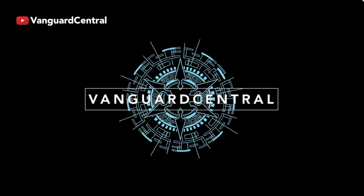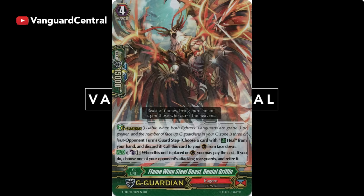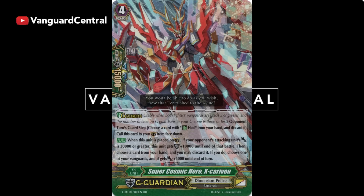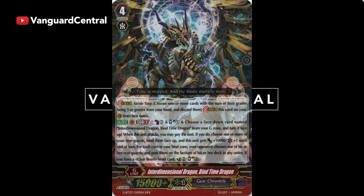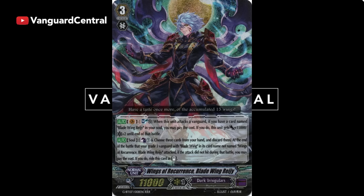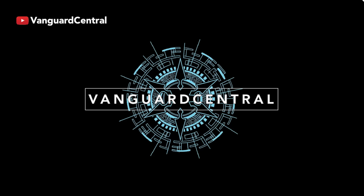With the release of G Booster Set 7, we're excited to see that Kagero is definitely coming back, Angel Feather is only getting stronger, Gold Paladin can make the fattest lanes known to man, Dimension Police keeps getting bigger Vanguard swings and super drive checks, and Gear Chronicle got another deck variant with Chronofang Tiger instead of Chrono Jet. Dark Irregulars got new Blade Wing support, and we're going to get even more Dark Irregular support like the Fusion Shaharit strides in the next booster set, GBT-08. Hope you guys liked this quick breakdown of G Booster Set 7 — thanks for watching, like and comment down below, and subscribe for more content. VanguardCentral, out!